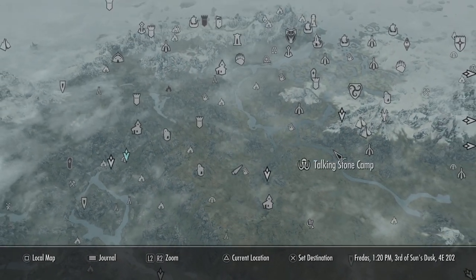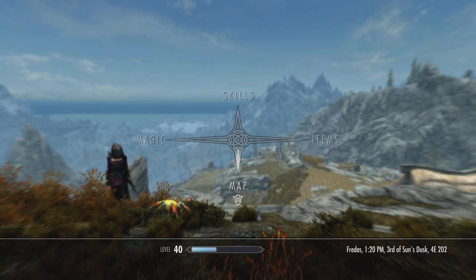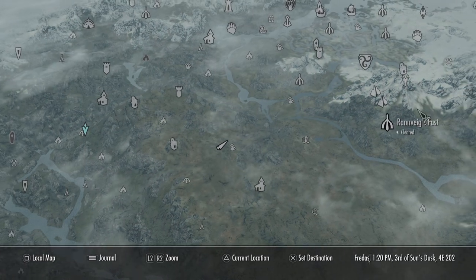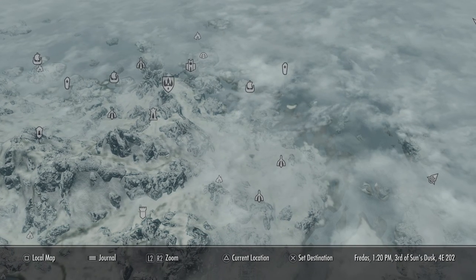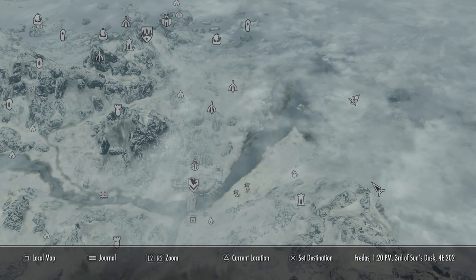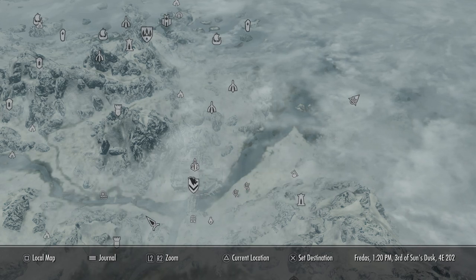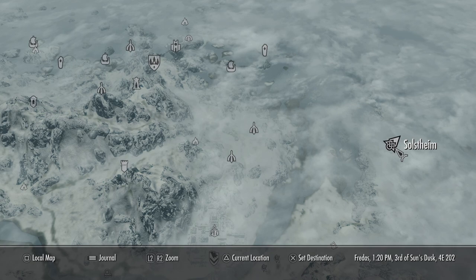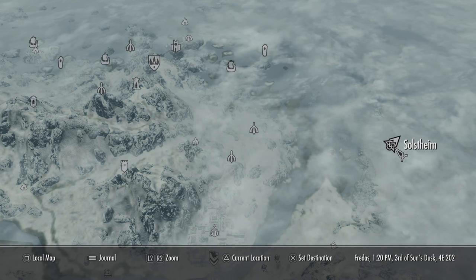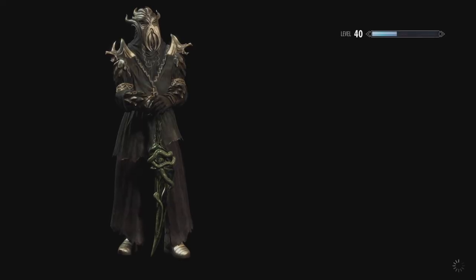So the first thing you do is go to your Skyrim map — let me remove this quest — go to the Skyrim map. And if you haven't found Solstheim yet, you take the ferry over there, the boat or whatever. But since I found it already, I'm just going to fast travel over there.